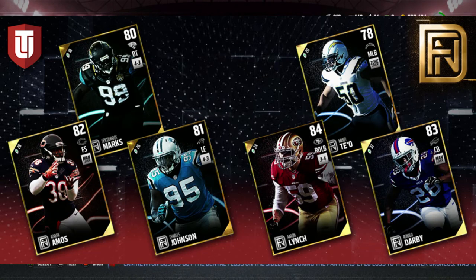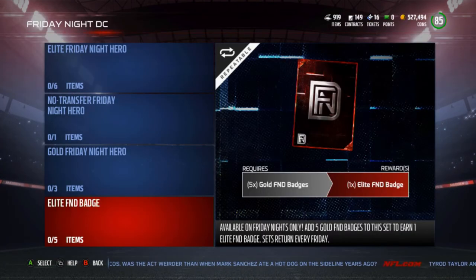Moving on to defense: Adrian Amos, 82 overall free safety; 80 overall defensive tackle Sendrrick Marks; 81 overall left end Charles Johnson; 84 right outside linebacker Aaron Lynch; 78 overall middle linebacker Manti Te'o; and 83 overall cornerback Ronald Darby. The Darby actually looks like a card I may be interested in. The golds overall are good — I would say solid — but none of them would fit well on my team. Maybe the Travis Kelce or Brandon Cooks.